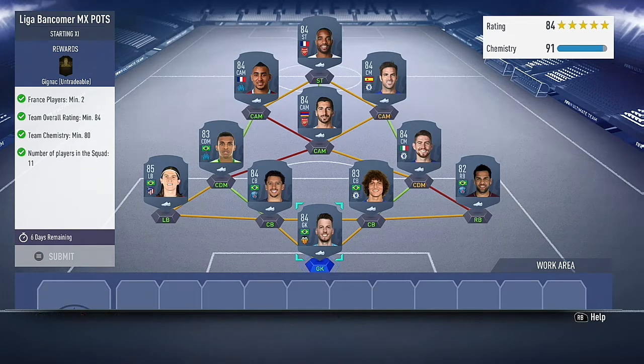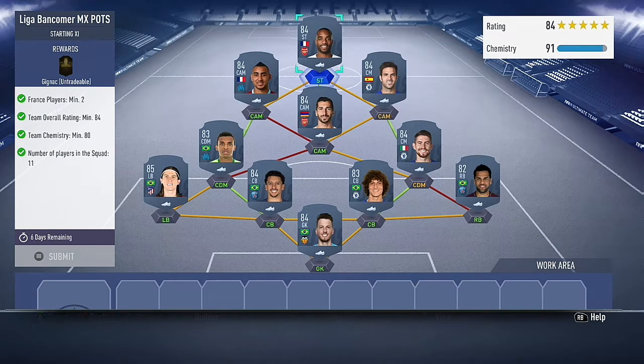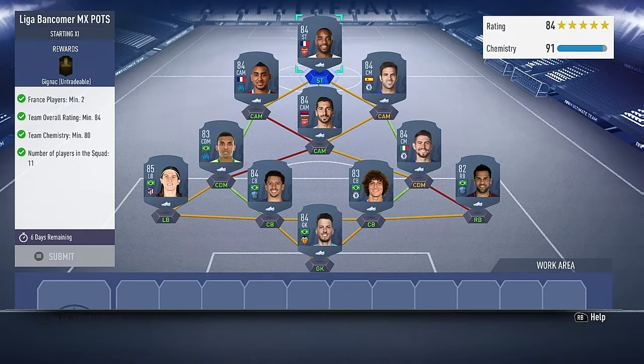What's going on guys — today I've got the Gignac, well Gignac or whatever you want to call it, I've got his solution. It's one of the cheapest. I'm not going to do it right now because I'm going to wait until like the last day, but I won't recommend doing it too early. He's a French striker with easy links and he looks like a bit of a beast.